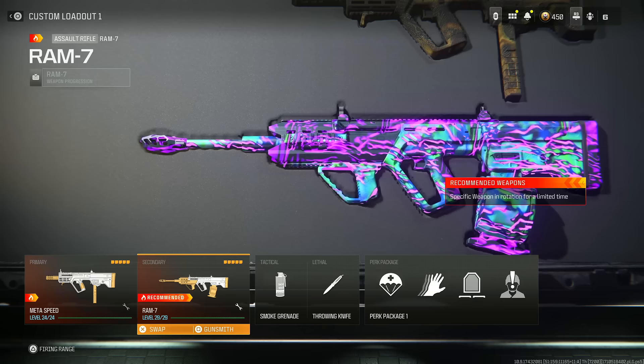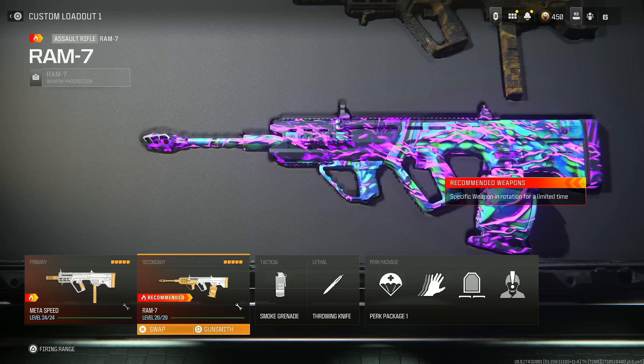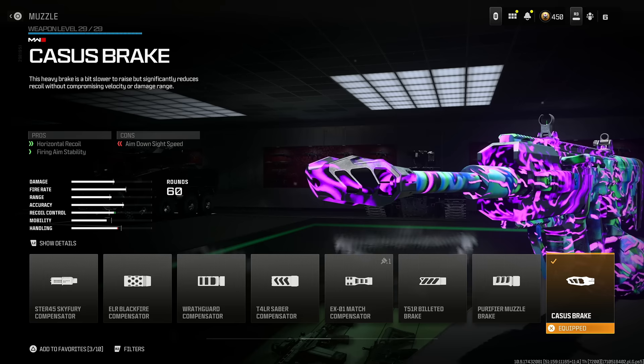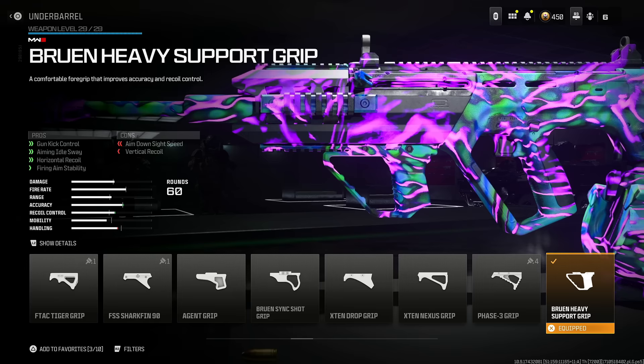Next is the RAM 7, and there's only one class setup I can give you guys for this and it just works perfectly. I'm surprised people haven't used this more often, because I don't change it and people think I'm cheating when I use it — I have no recoil. Number one, throw on the Castas break for horizontal recoil and firing aim stability. You do lose some aim-down-sight speed, but that's not a big deal.